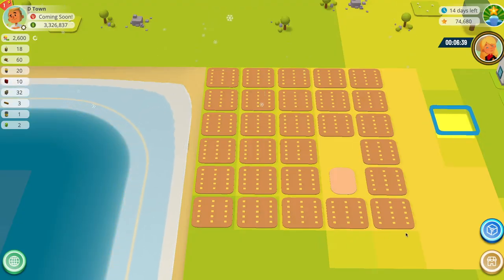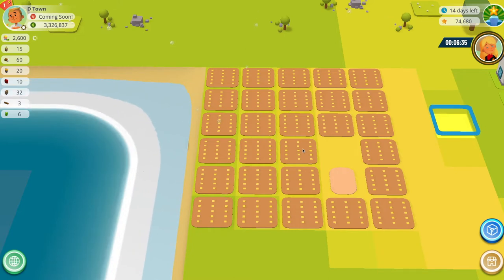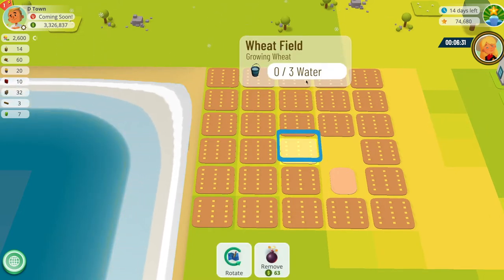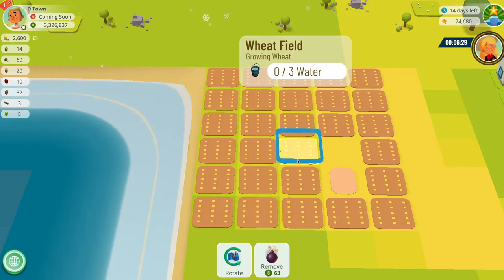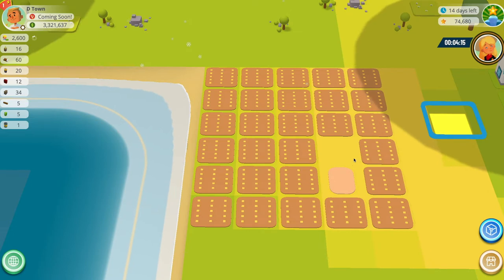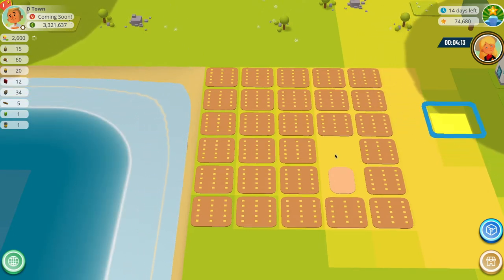I'll be using my water tower NFT to provide as much passive water as I can to this wheat field. Notice how each individual wheat field requires free water to grow. To place my NFT, first I need to select the tile that I want to put it on, so I'm going to select in the middle of my wheat field.